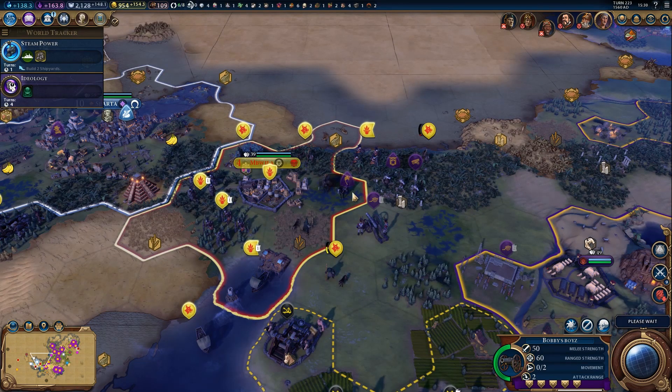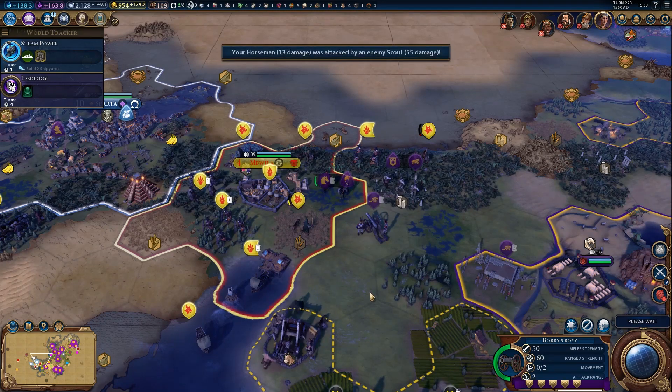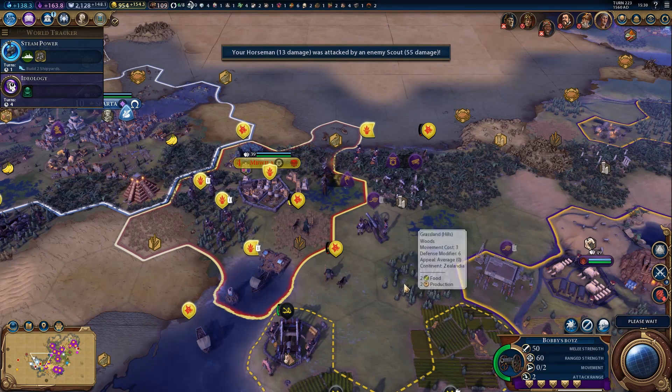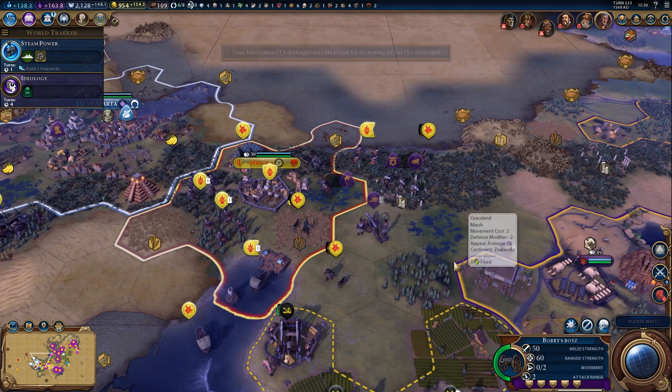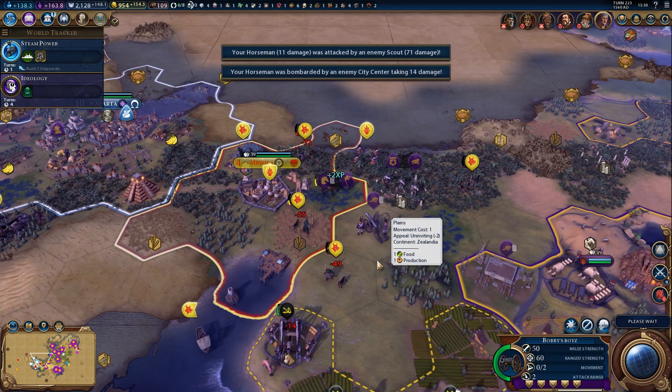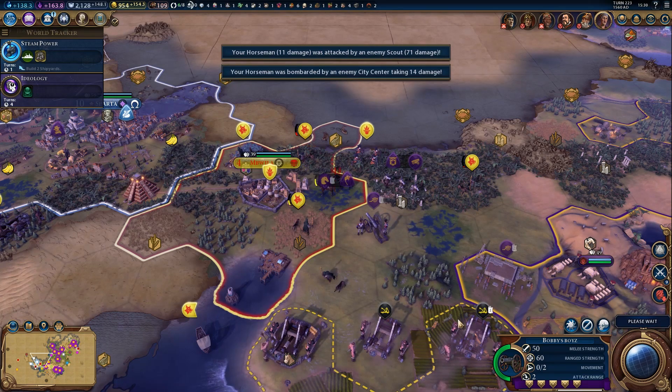I'm hoping we do survive this, because I am trying to steal that settler. I don't really want the settler, I just want to sell it. He had another one somewhere as well, but I can't see where it's gone. A free settler will be quite a nice little thing, and so these guys - the city-state - will help us.